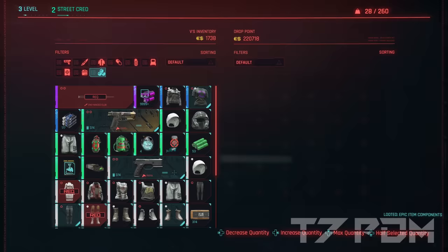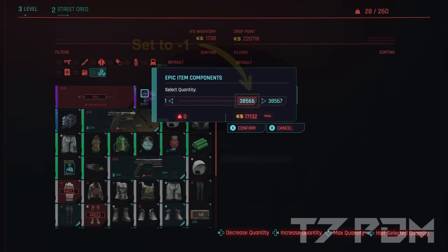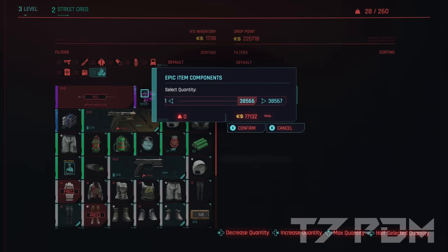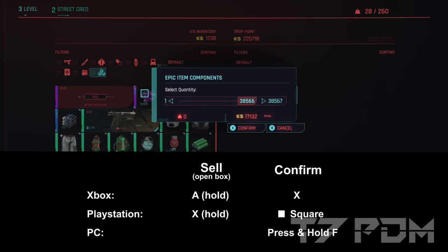In the sell menu dialog you then have to adjust the slider to sell minus one copy than you actually own. After you adjusted the selling volume, it is especially important that you place your cursor still on the item stack you want to sell. This is especially important on PC because you likely used your mouse to adjust the slider, so place it back on the item stack. One of the most important things is that you are now not only pressing the confirm button — you have to hold the sell button, which was the button that opened this dialog.